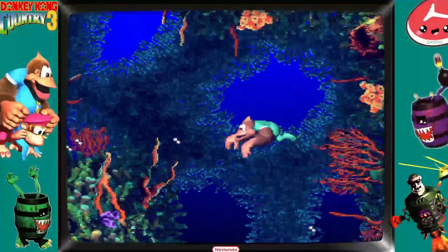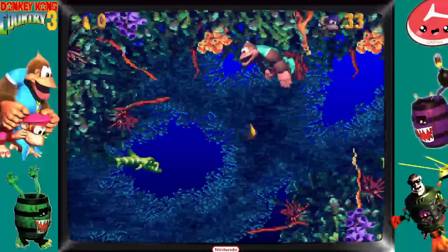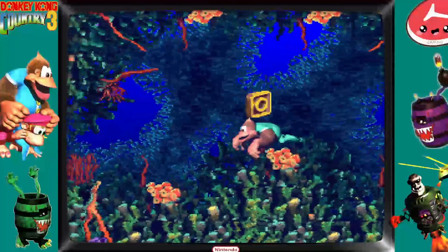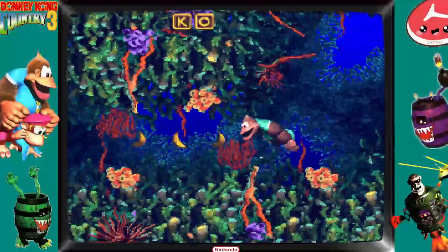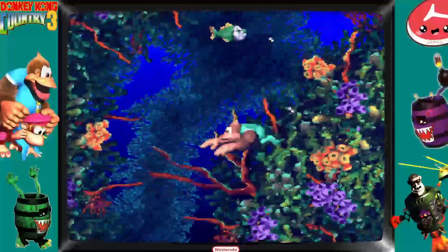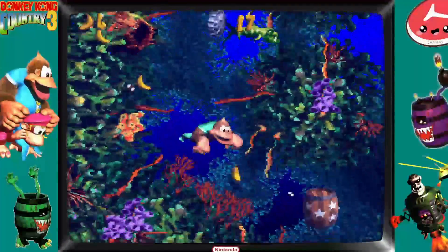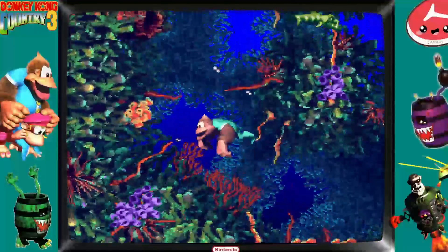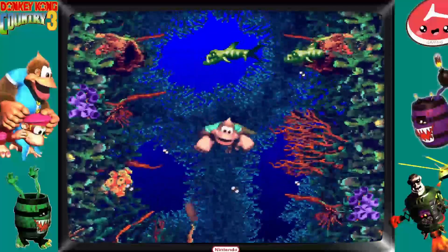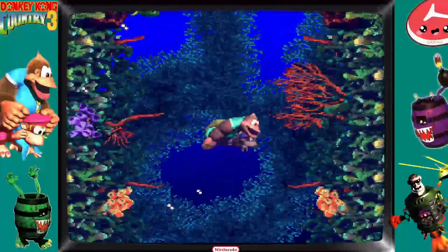Kitty sucks underwater. Kitty sucks in general — he's the worst Kong in all of the SNES games. That was dangerous. Safe. Okay, we've got our buffer. And if I lose Kitty Kong, I don't really care. Not really. Up we go. I know there's a bonus around here somewhere — I'll find it, I'm sure.